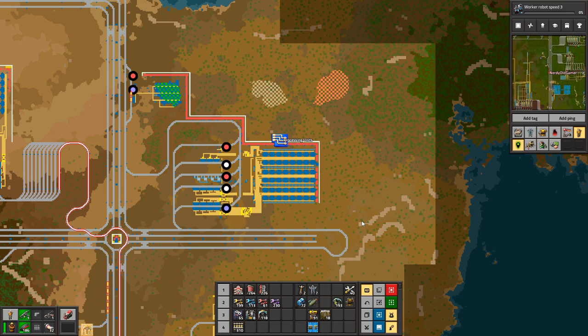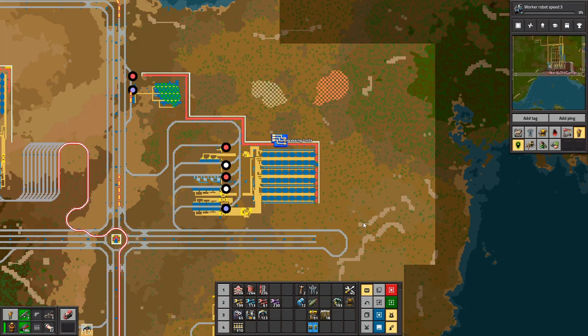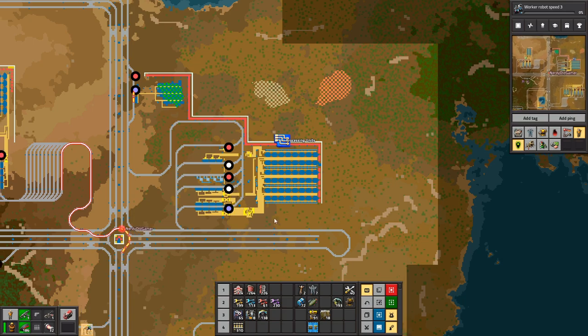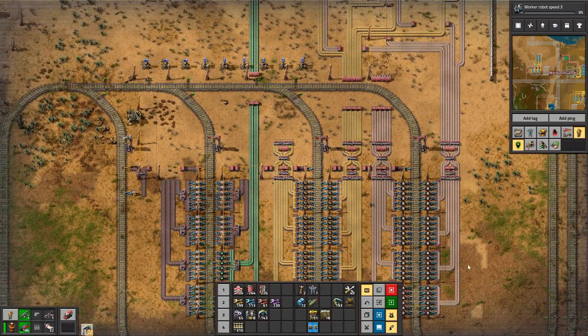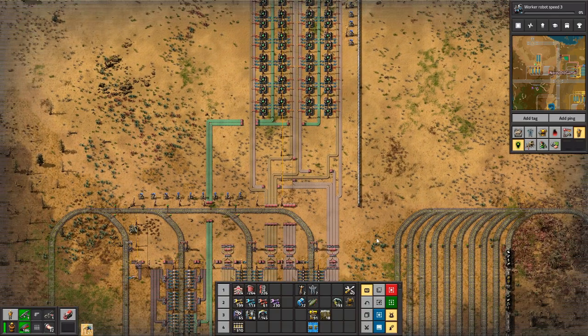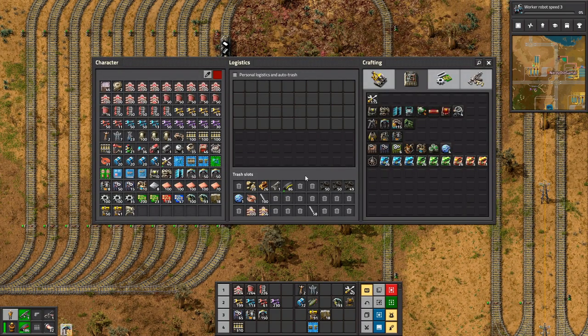What is it we need? We need green circuits, engine units. Let's grab a green circuit train. We don't have engine units being dropped off anywhere, so I need to do that myself. Actually, we do have engine units being dropped off somewhere — right next door. And this one's going to be lubricant, just copy and pasting other stations.